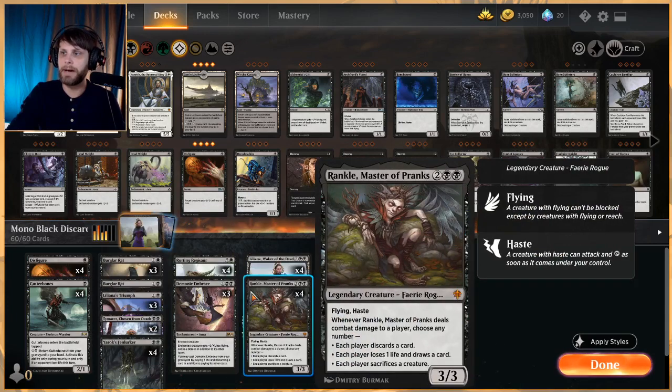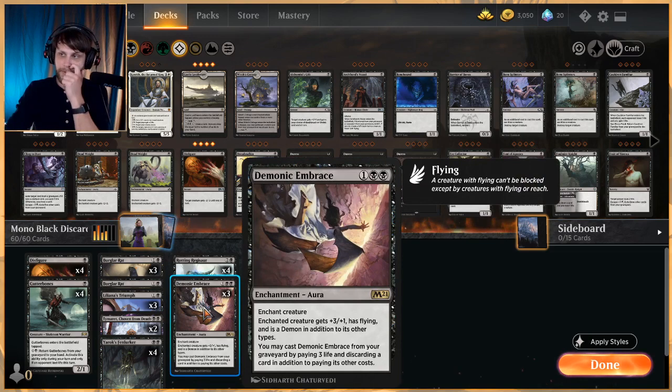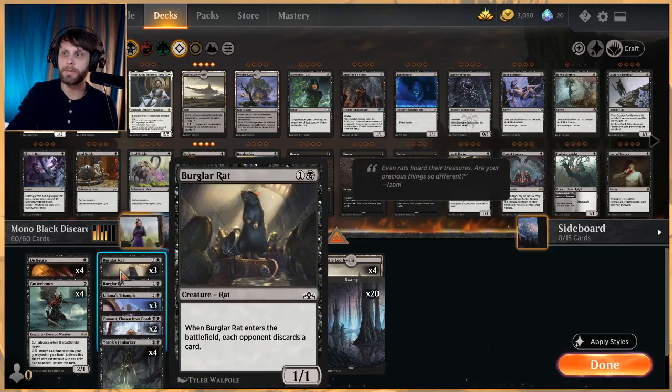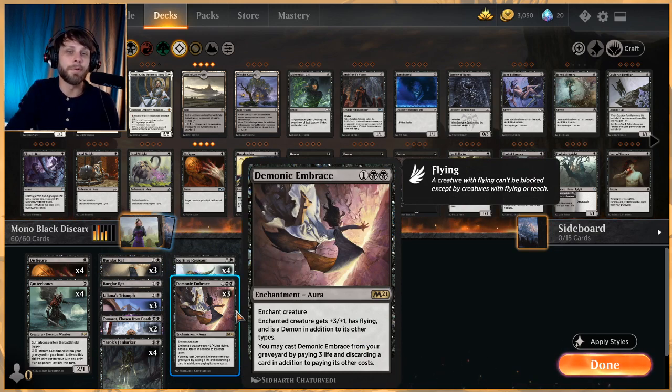The deck finishes out with things like Rankle or Rotting Regisaur as the aggro elements. We also have Demonic Embrace as a way to increase value on things like Gutter Bones or Burglar Rat — easy ways to essentially get a very powerful threat very quickly.